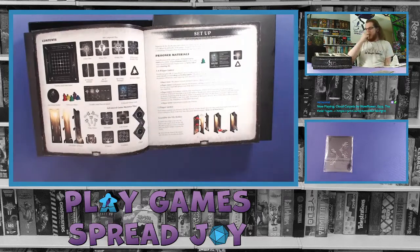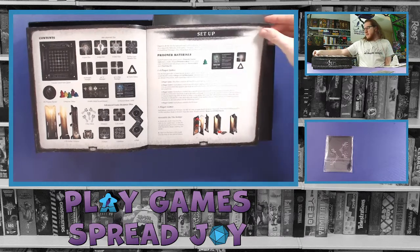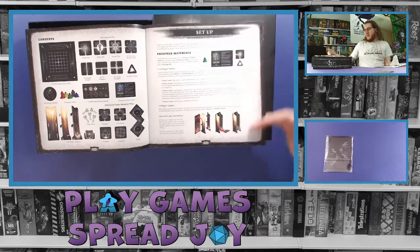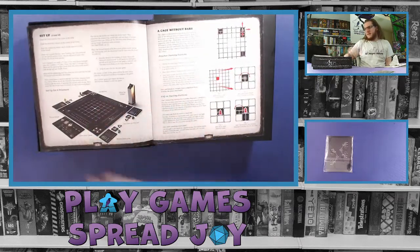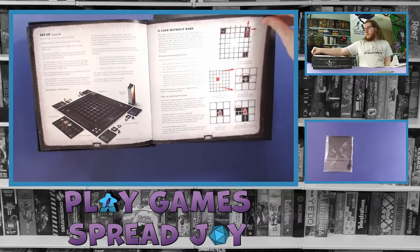Contents are always great to find listed in a rulebook so you can verify you're never missing anything in case something falls on the floor between game nights. Then it goes through setup — combined with contents that always makes setup easier because you can reference the name of all the components. It gives you instructions on how to assemble the tile holder, which we'll probably do in a minute after we punch everything out.